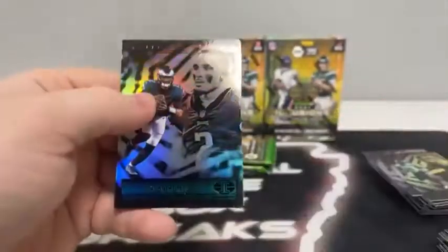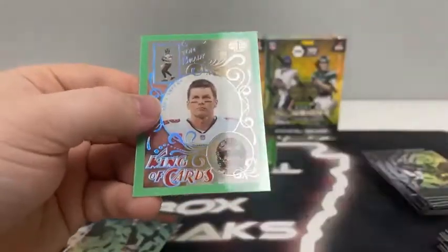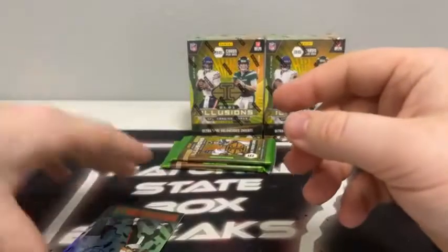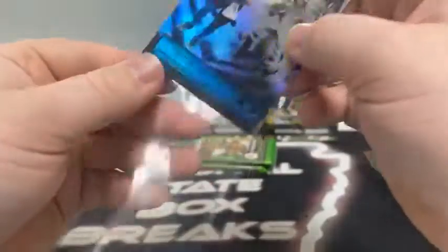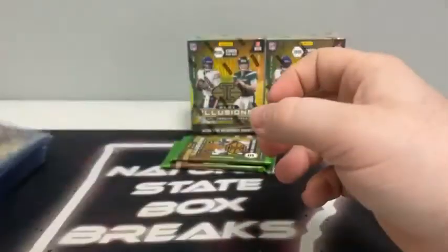Pack number four of box three. Jalen Hurts on the second year. We've got a green King of Cards — it's Tom Brady, the man, the myth, the legend, for the Tampa Bay Buccaneers. Sleeve and top load it. Picking it back up, we've got a green Kyle Trask rookie card, Tutu Atwell, Alvin Kamara, and another Trevor Lawrence for the Jaguars. Jacksonville is having a break — no doubt about that.